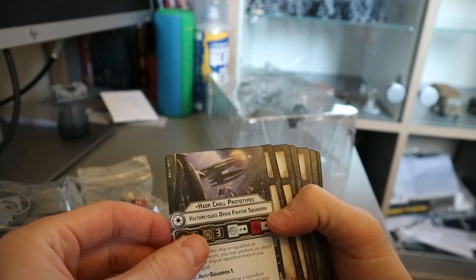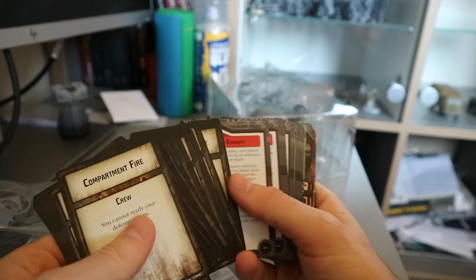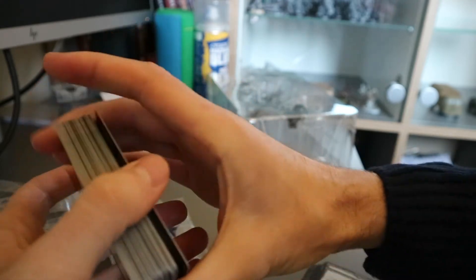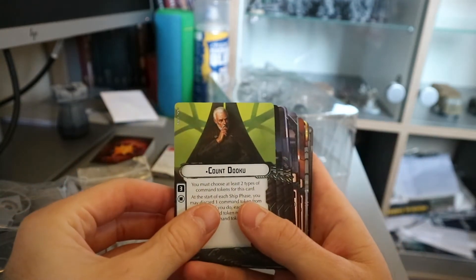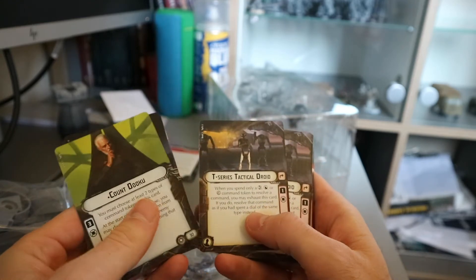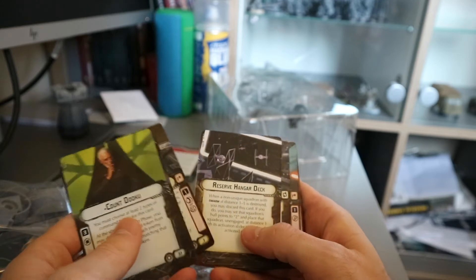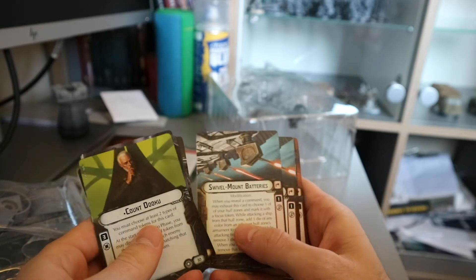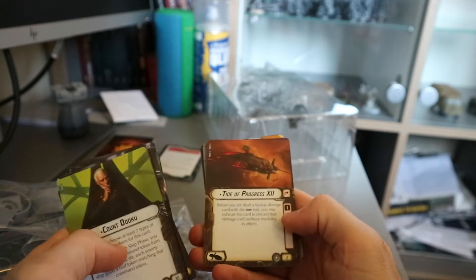That's kind of like a counter to the clone one that we've just seen, where they get to move for free. Then, obviously, we get our damage deck. I do like the damage deck being bigger, because I thought the small damage deck was a bit all over the place, so the damage deck being bigger is nice. Then we have our mission cards. Let's have a look at some upgrade cards. We have Count Dooku, Kraken, Rune Harko, Watt Tambor, T-Series Tactical Droids, Battle Droid Reserves, Hyper Wave Signal Boost, Reserve Hangar Deck, Reactive Gunnery, Swivel Mount Batteries, Heavy Ion Emplacements, Munition Resupply, Parts Resupply. These are the ship-specific ones.